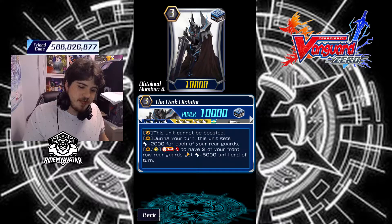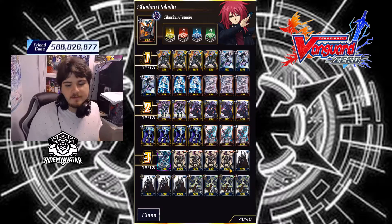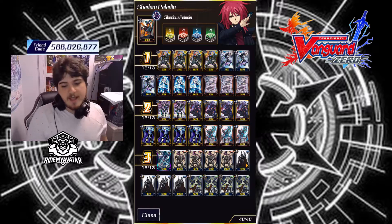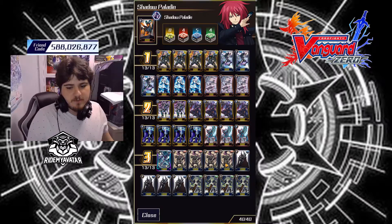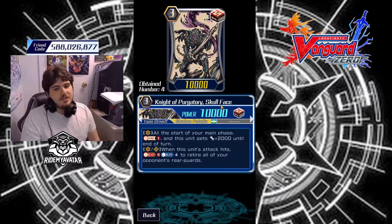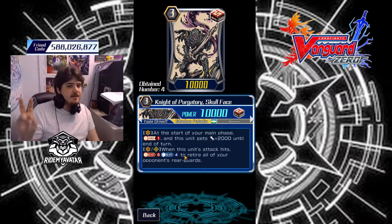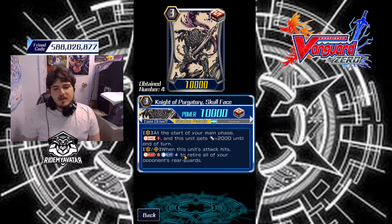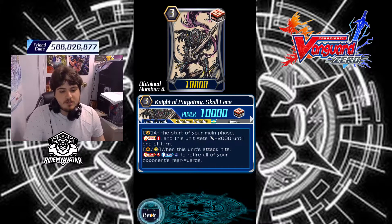Dark Tectator gets 200 power for each rearguard, and then Soul Blast and Soul Charge — Soul plus three for 5k. So he's your endgame, or you can put him right behind the Vanguard and just keep boosting their power. The main ride is Knight of Purjitary Skull Face — at the start of the main phase, Soul Charge, this unit gets plus 2k until end of turn so it hits the MLB number, and it also has a retire-the-board skill. That's what we want.